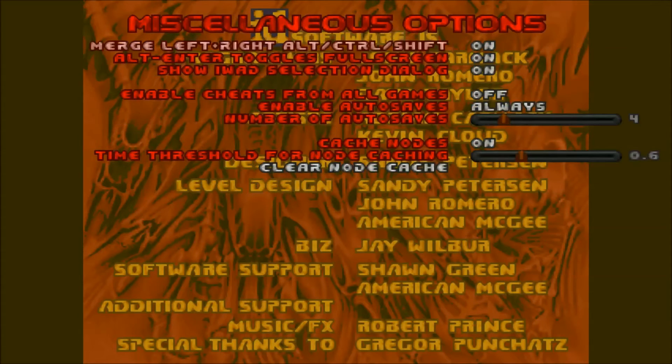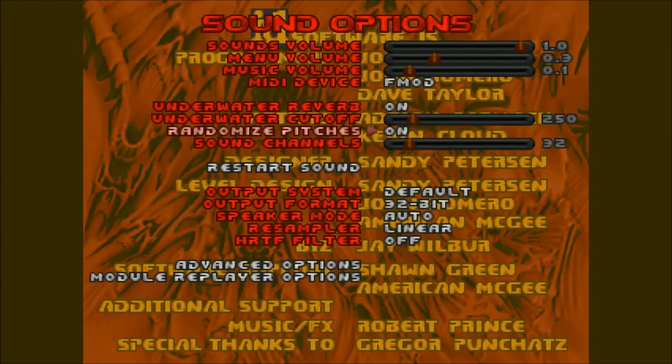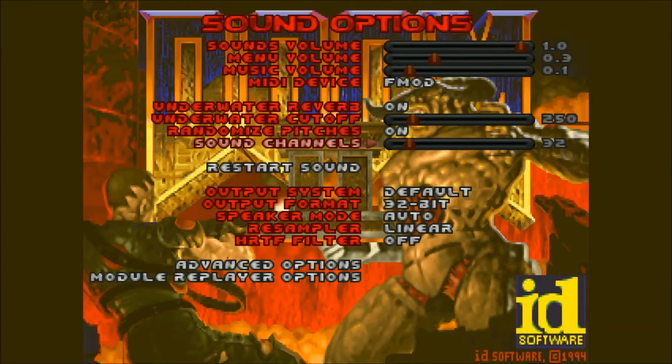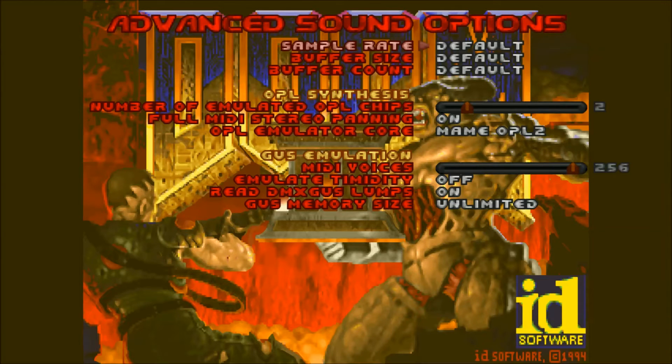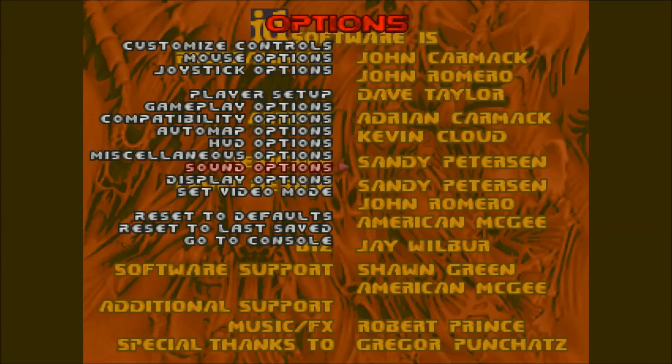I have changed some stuff in the automap and I also have another mod that changed it — maybe I'll talk about that later. In miscellaneous options I changed nothing. Sound: this was 32-bit by default, the channels I have changed nothing. Advanced options: MIDI voices I put to maximum, and the number of OPL chips I left as-is.